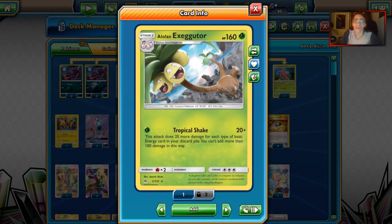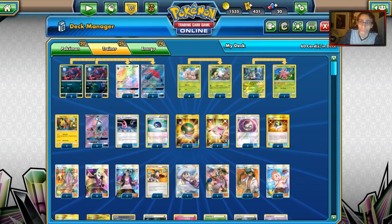An Alolan Exeggutor Sceptile deck actually did well in Japan a few weeks back. I was planning to make a video without Sceptile GX, but then I realized that deck is missing the new Shuckle, which has an ability that lets you search for up to three basic energies and put them in your discard pile when you play it from hand. That'll have to wait until Shuckle gets released. The deck could be a decent budget option since Sceptile is good against Buzzwole, which is very popular right now.